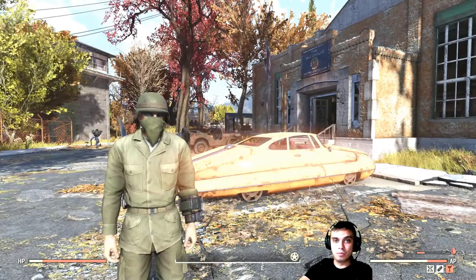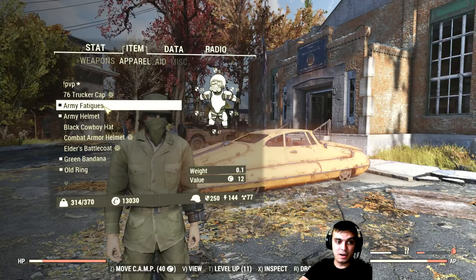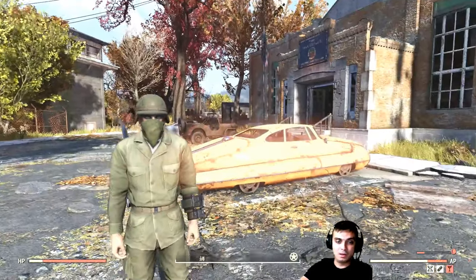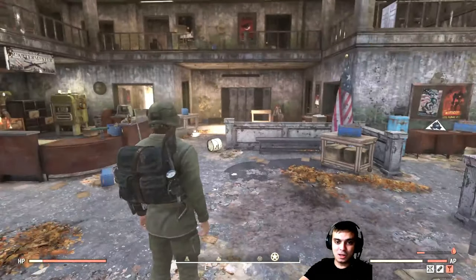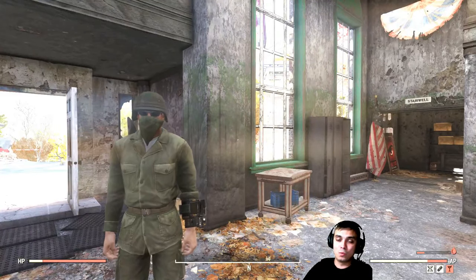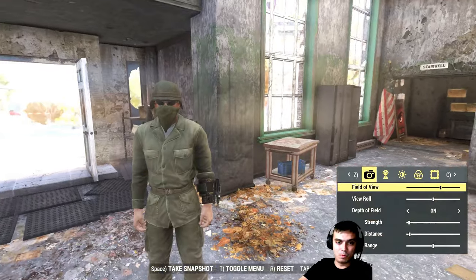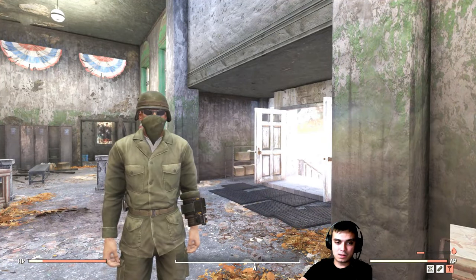Some of the locations I'm going to show you have random spawns, so sometimes it spawns military fatigues and sometimes it spawns dirty army fatigues like I have right now. The army fatigues you can acquire on a very rare case once you're doing the data mine quest. Once you fast travel or come here, what you need to do is enter the building. You also get to do the quest - it's called Back to the Basics, I believe. Once you complete it you will get the dirty army fatigues, but not the clean version I'm wearing right now, and you will get the military helmet.